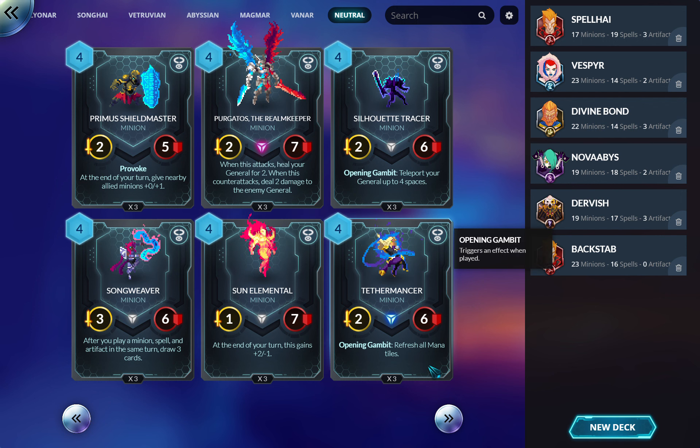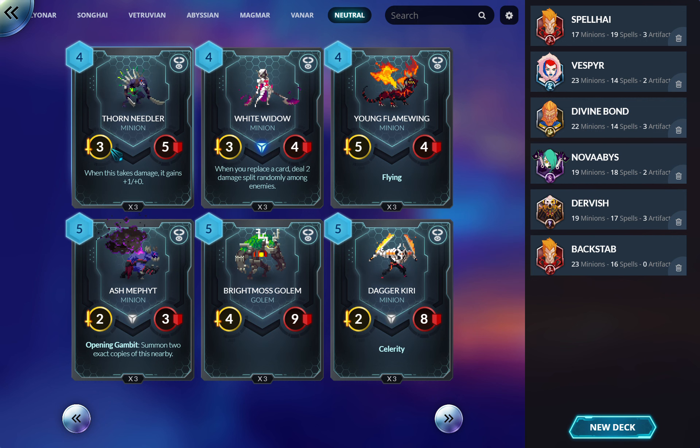Tethermancer: refresh all mana tiles. There are probably smart people who can make this work. You'll know the mana tiles are coming back and your opponent won't, so you'll be ready to take advantage. Basically this costs one mana for a two-six in the ideal scenario because you have three creatures ready to take the mana tiles. But that's not always the case, so be careful — it could obviously massively backfire.